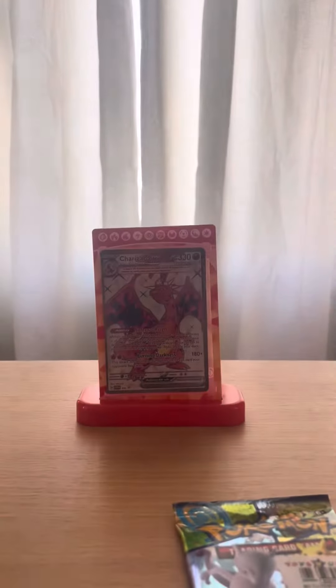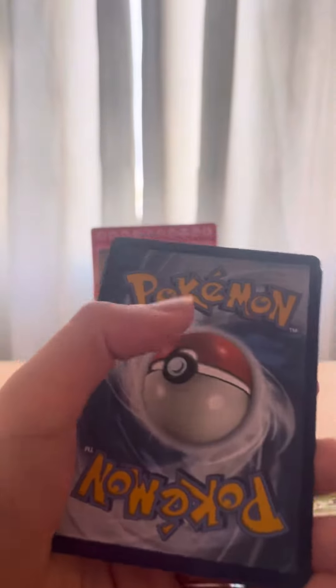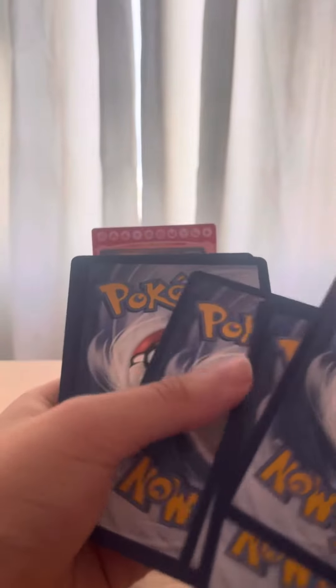We're gonna do this pack first. I forgot the code card — let's see, black border code card, that means good luck. One, two, three, four. Okay, don't have the V-star.